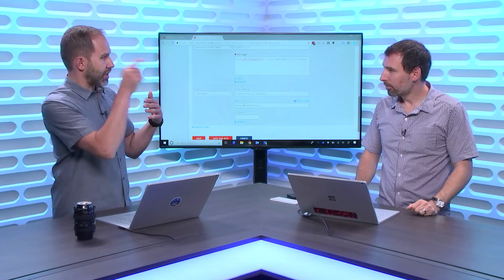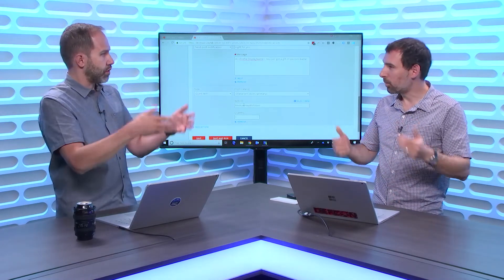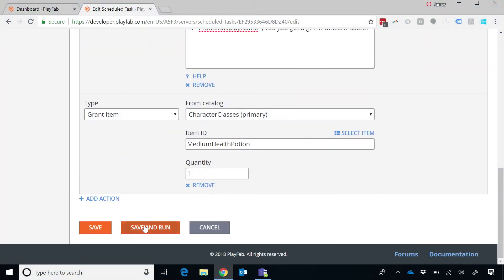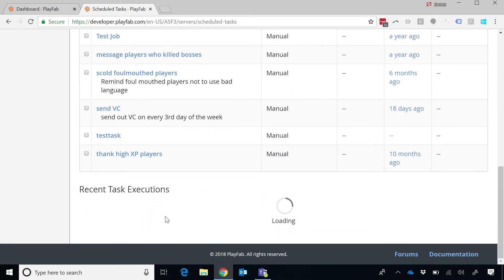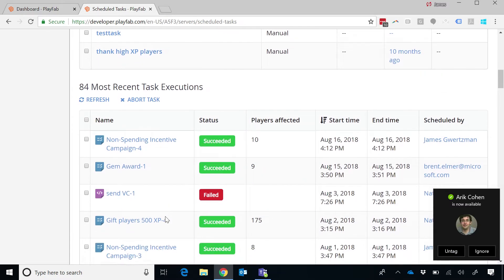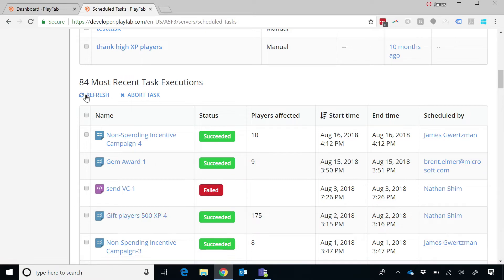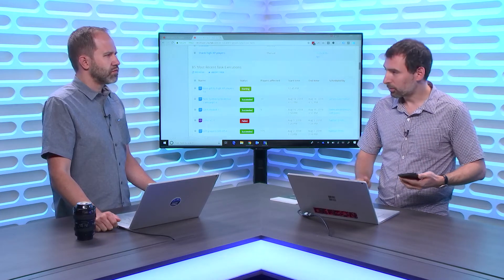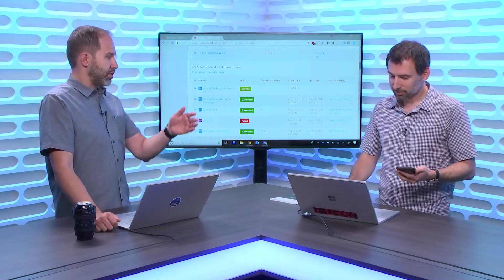It'll be a push notification and the game developer on the front end could click it and deep link straight into the game. I'm going to go ahead and run this task right now. You can watch the task queuing up in the task manager — that's going to all my high XP players, not just me. And in a few seconds we're going to get a bing on my phone and a message will come in. If you weren't running the game, it would happen outside the game as a push notification and you would jump in.